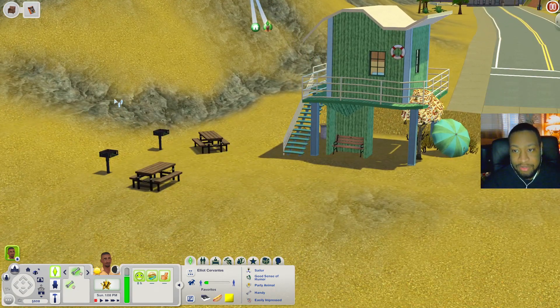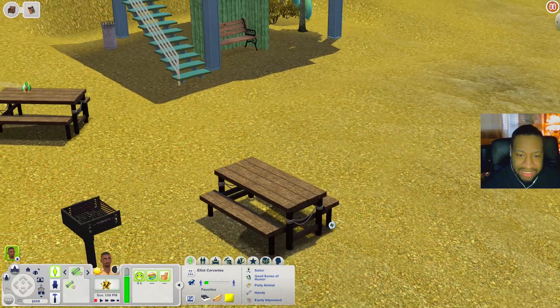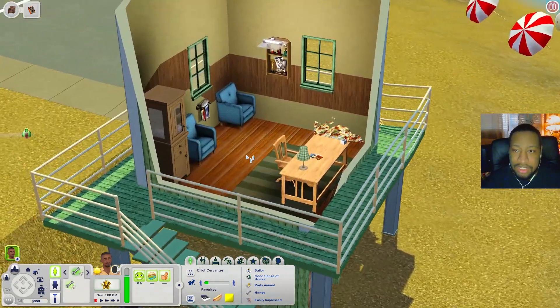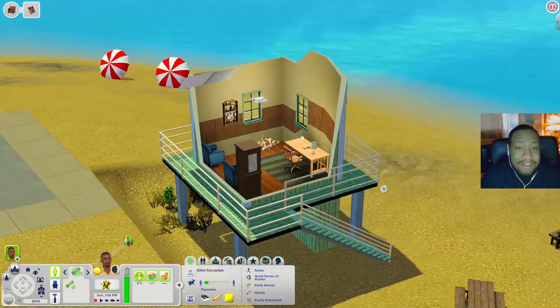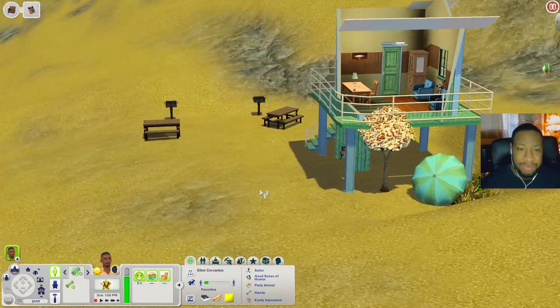We're down here at the west end beach and I do see some grills out here, also some picnic tables — I want to say these came with Seasons, so you might need that as well. There's a little stand up here so we can scroll down to see what's inside: a desk and two chairs. You could probably put a lifeguard stand here, or if you had Island Paradise, add a stand to make it more functional.